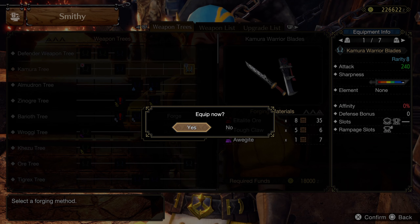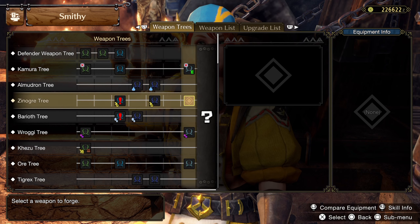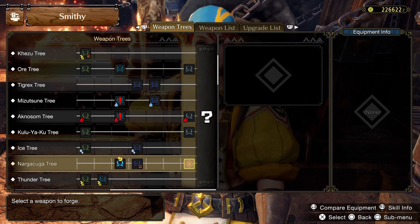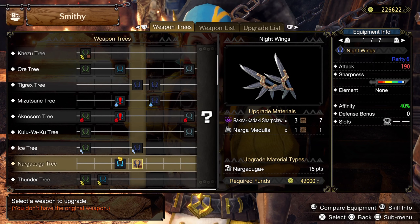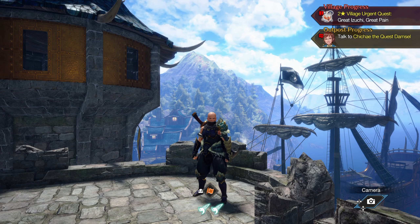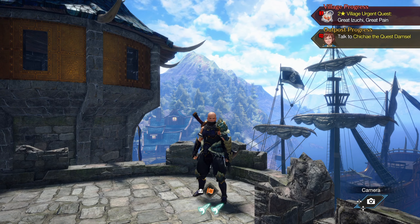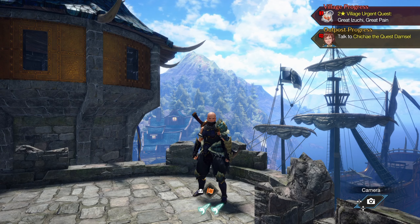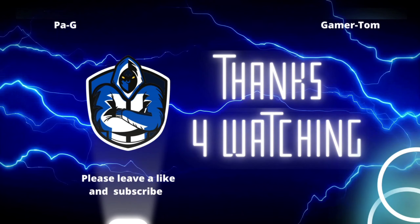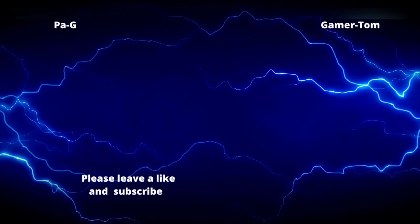First we'll get some of the ores. We need some altalite ore and also some alagite, and both of them can be gotten from a master rank tour of the Runes. Take the great water bug and it transports you up here, then we climb and here you have a node. This basically gave us both materials — the altalite ore and the alagite.